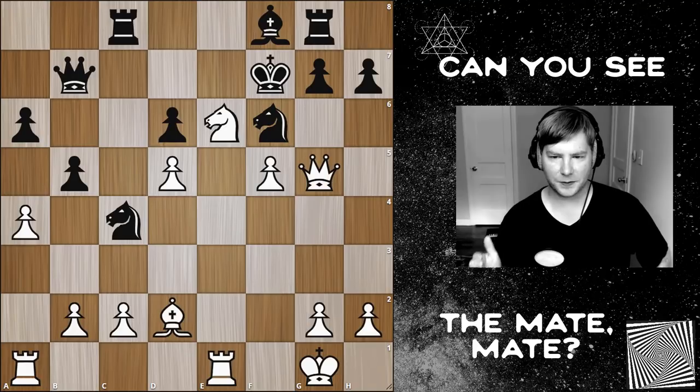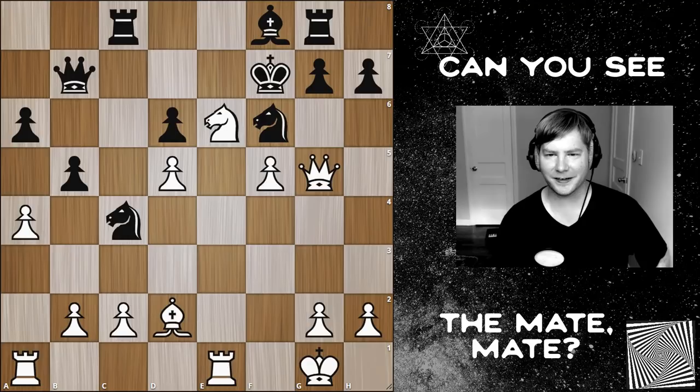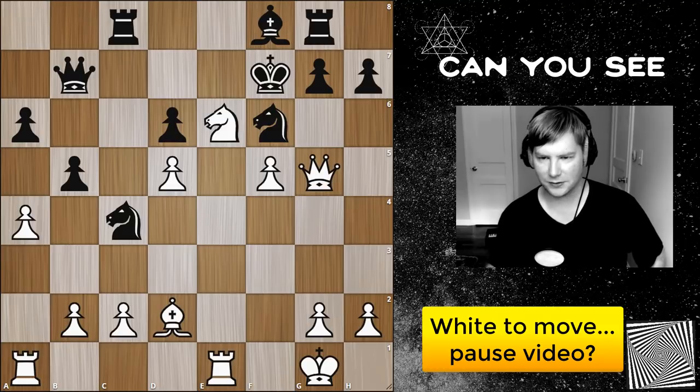This is the basic position with white to move. I chose this position because I thought it was very interesting and it took me a hot minute to figure out the final solution. If you want to pause the video, now's the time. Remember: you want to find your opponent's threats, find your possibilities, calculate all the possibilities thoroughly and systematically, and then do a blunder check to make sure you're not making a mistake.